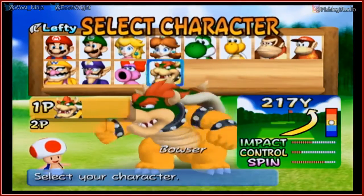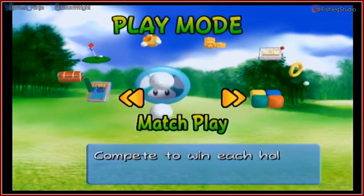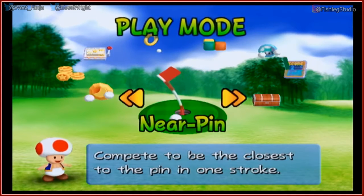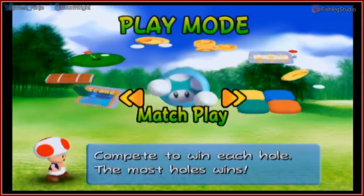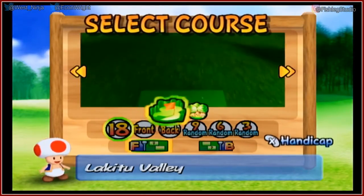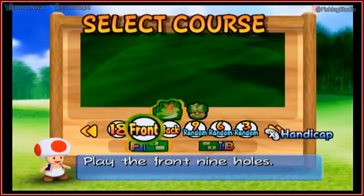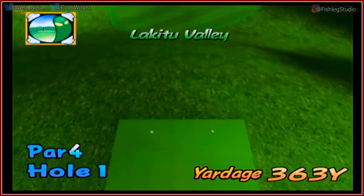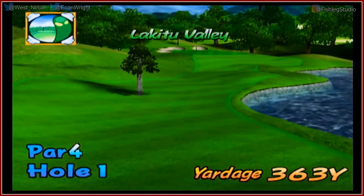It'll be me versus you. Am I player one or are you player one? I guess I'm player two. We'll play. So this is like a skill shot game and it's really hard. Let's not do that — let's do closest to. Let's do match, me versus you. I've only unlocked one course. How many holes is it? We can do nine at random, the front nine, back nine, or all 18. Let's do nine — I got a feeling it's going to take a little while. We'll do the front nine. Lakitu Valley. We get previews or you can hit A to skip it.